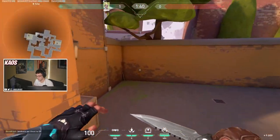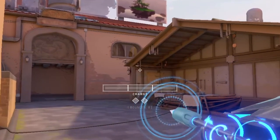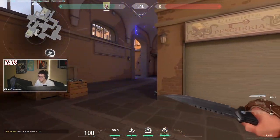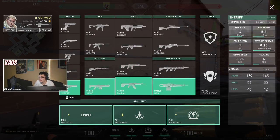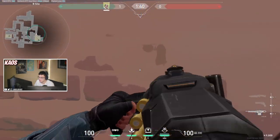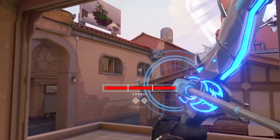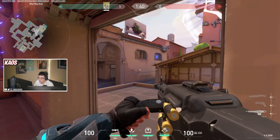To scan B main from market, get your right bounce box — the very tip of it — to line up with this corner, then do a one bounce fully charged arrow. Your dart lands in the doorway, scanning inside and outside of B main so enemies hiding from it are still seen. If you have a high penetration gun like an Odin or even a Sheriff, you can do a one bounce fully charged arrow through this window and shoot through the wall for easy kills. You can also simply do a fully charged arrow through any of these right windows from market to scan inside B main and the entrance.